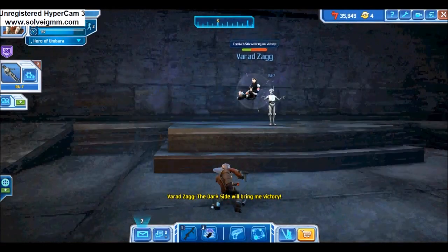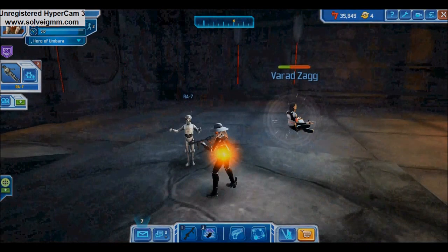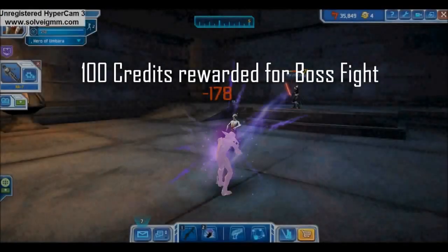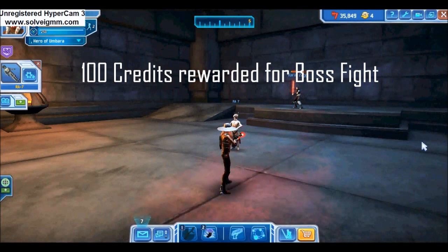After Zag's health reaches 33%, he will re-enter Meditation Mode and spawn one last Force Illusion of Mace Windu. After defeating Mace Windu, you can finish off Zag's remaining health, rewarding 100 credits.